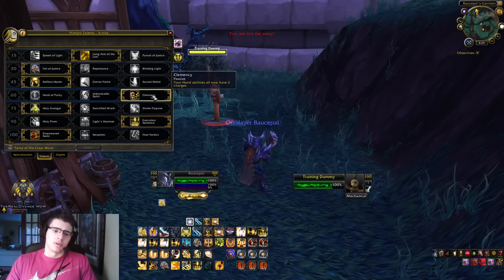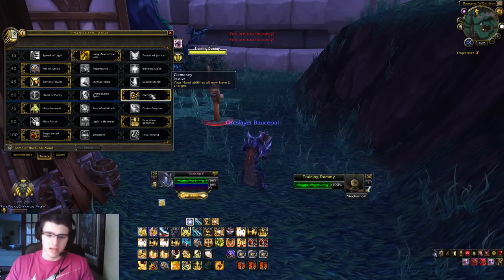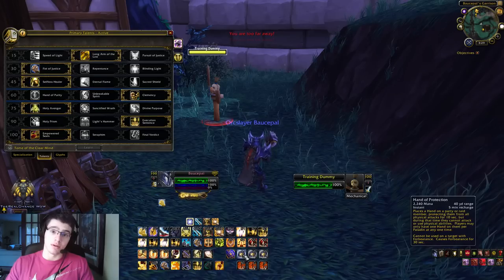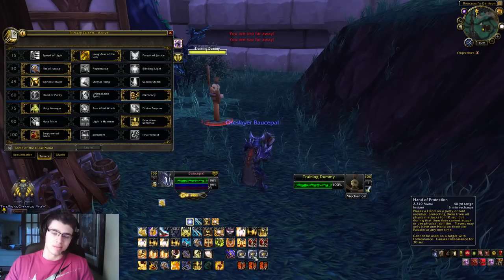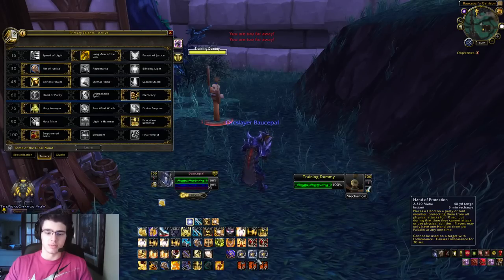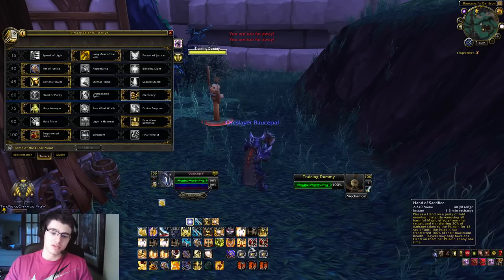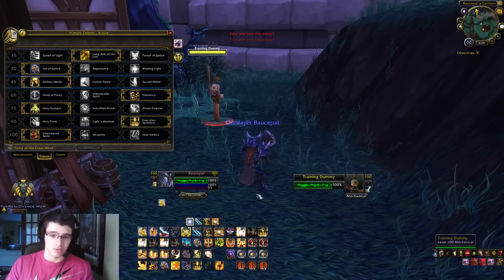Down here we have Hand of Purity, Unbreakable Spirit, and Clemency. Clemency is the best in terms of versatility. If you want to help your teammates out and be out of movement-impairing effects more frequently with Hand of Freedom and Bop, you now have a 30-second forbearance instead of 60 seconds like before. That means you can cast a Bop every 30 seconds, though you still have a 5-minute recharge, so you'll have to wait around 4.5 minutes if you use both charges. You can use one on a teammate and one on yourself with Hand of Sacrifice and Hand of Freedom, which are very valuable to have two charges for, especially if you have a healer you want to help out.